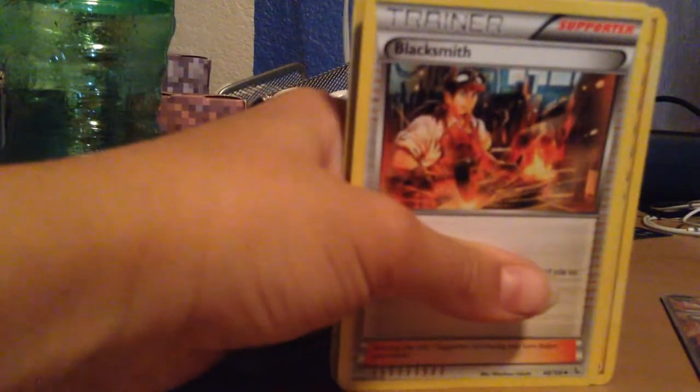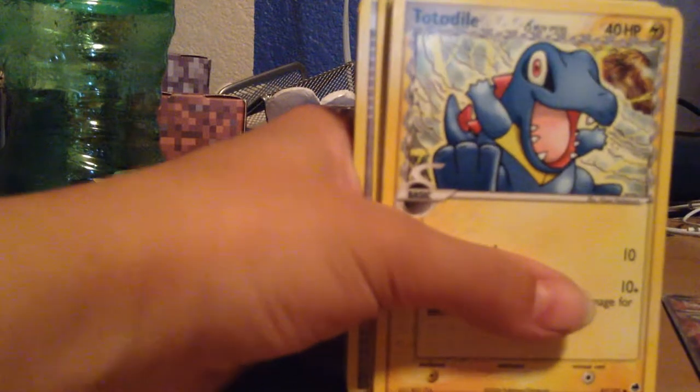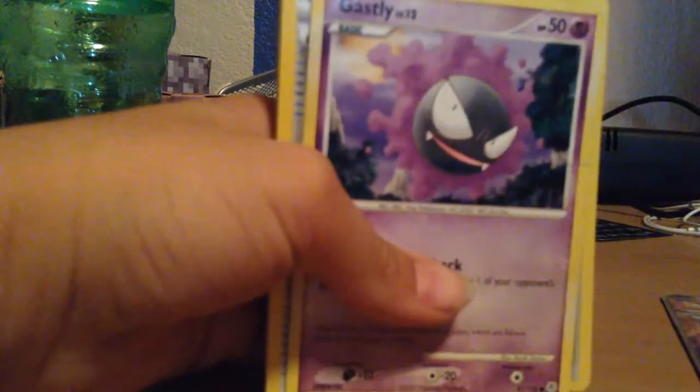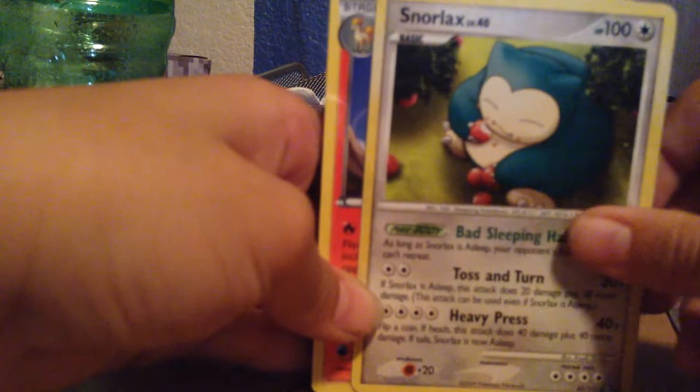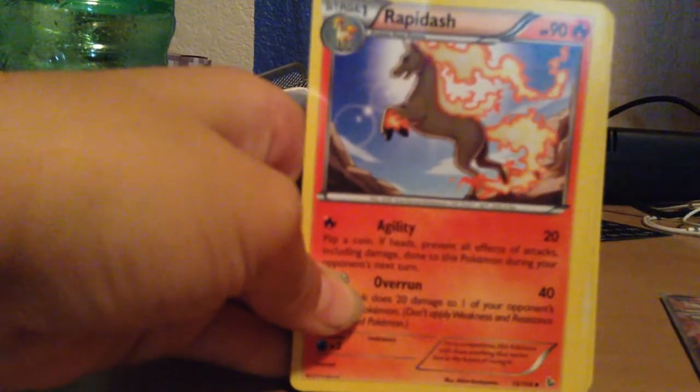A Shadow Circle — it's a Stadium card, you can see right there. We have a regular Blacksmith. Totodile. A Gastly. Pokeball. We have a Fighting Energy. We have a Fennekin. A Murkrow. A Snorlax — he's really good, well, not really good, but I really like him. We have a Rapidash. A Trick Shovel. An Amulet Coin.